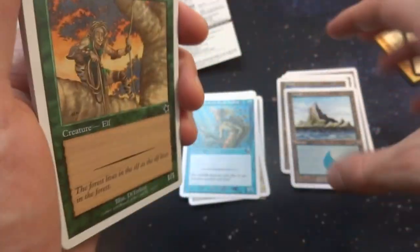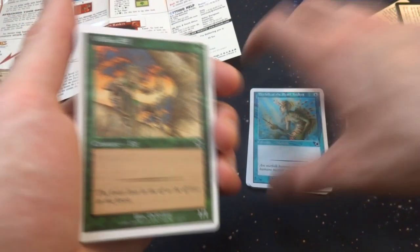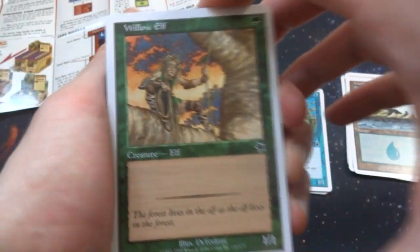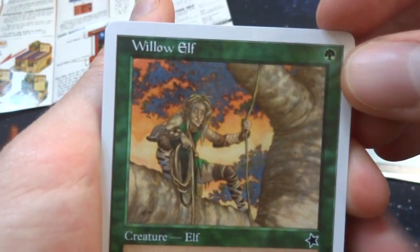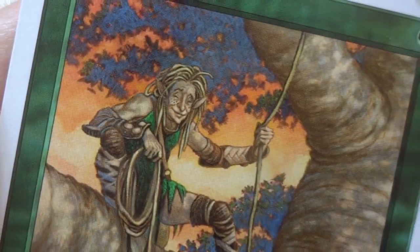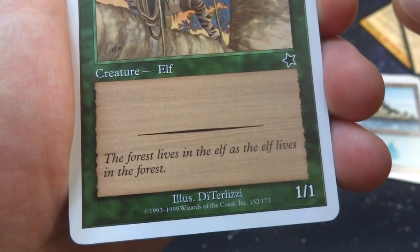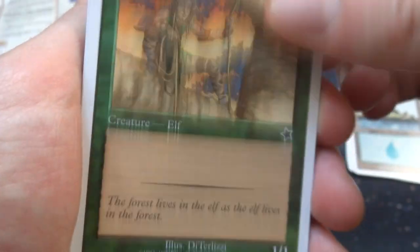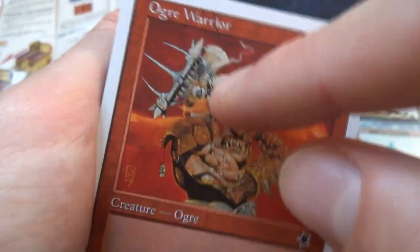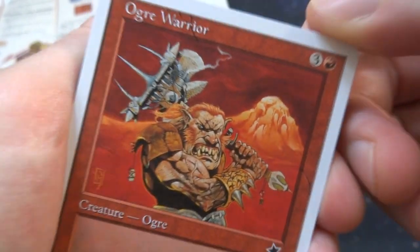Another Island. Got a Willow Elf — I believe this is the second deck, and we'll count how many cards are in each deck. They're very thin decks — these games aren't meant to really last, it's just a sample game. This is a Willow Elf, love the sky in the background, hanging on a tree, climbed over with a big old rope, got a creepy little look on his face. One green, just a creature elf, 1-1. 'The forest lives in the elf as the elf lives in the forest.' Got an Ogre Warrior — three and a red, huge guy. He's got a crazy weapon axe-trident hybrid, just found all the weapons on the battlefield and soldered them together. Got a crazy look on his face, all cut up.